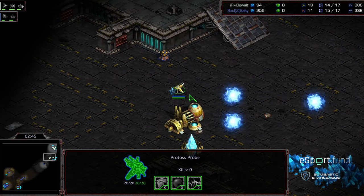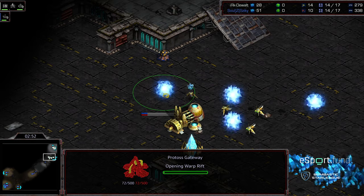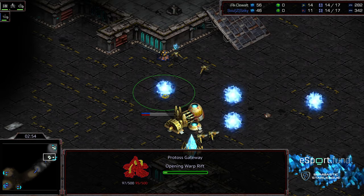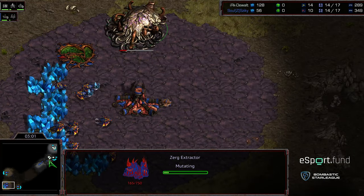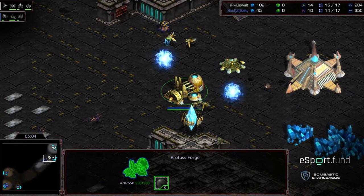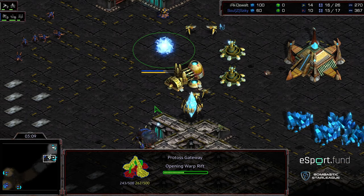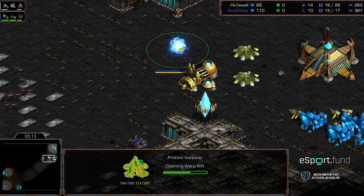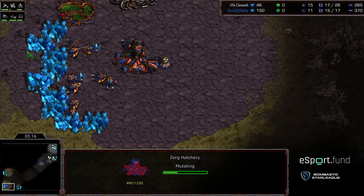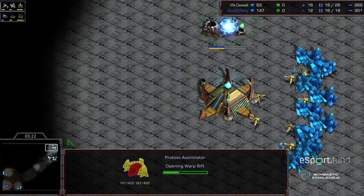Should be okay. Dewalt holding position. Gateway down. Third hatchery already going up at the nine o'clock location — so actually just straight up three hatch to start. Two cannons are up, he's going to back off. Good pull just in case. Extractor now going up for Zeke.